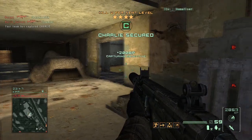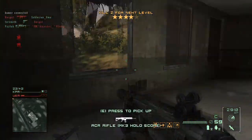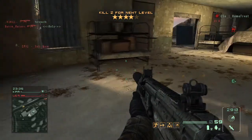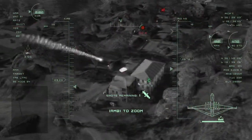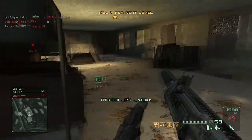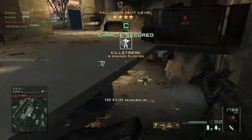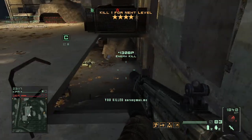One of the problems I have is the players. There are a lot of snipers just laying back on the far edges of the map trying to snipe people off. And in team deathmatch, I guess it helps. But in ground control, you're not helping your team at all. It just kind of annoys me that they think they're helping out, but they're really not.